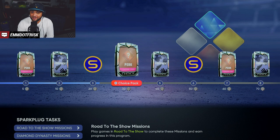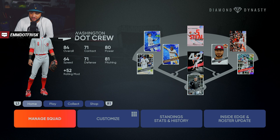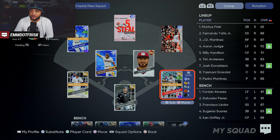You got to go all the way back to the main menu. Go into Diamond Dynasty. Inside Diamond Dynasty, go to your team — the manager squad — and put yourself into the starting lineup, then ideally have yourself bat first.